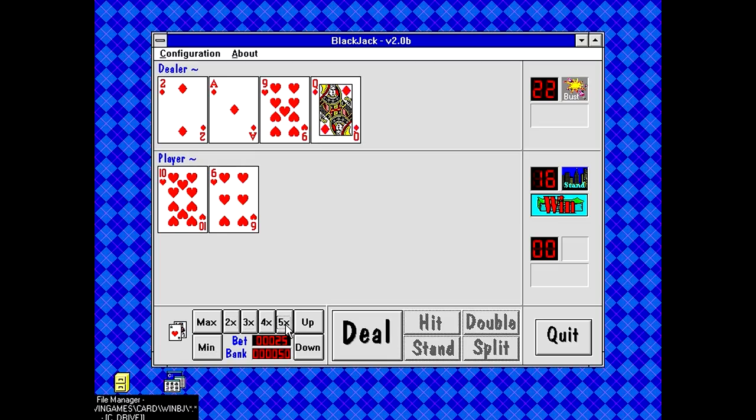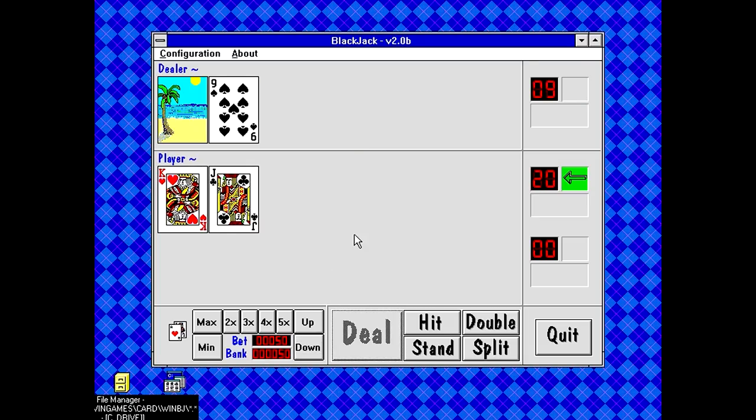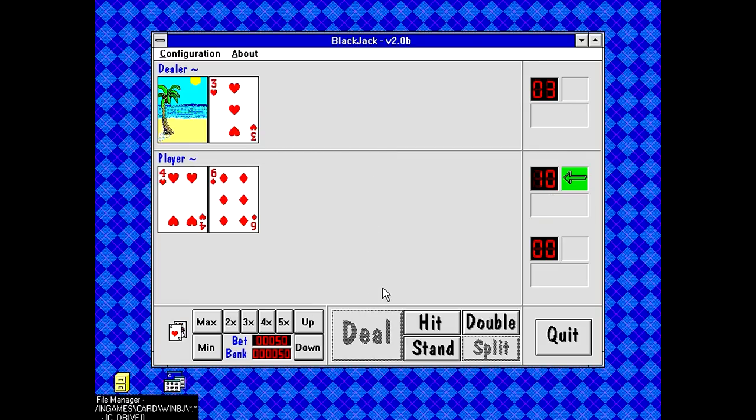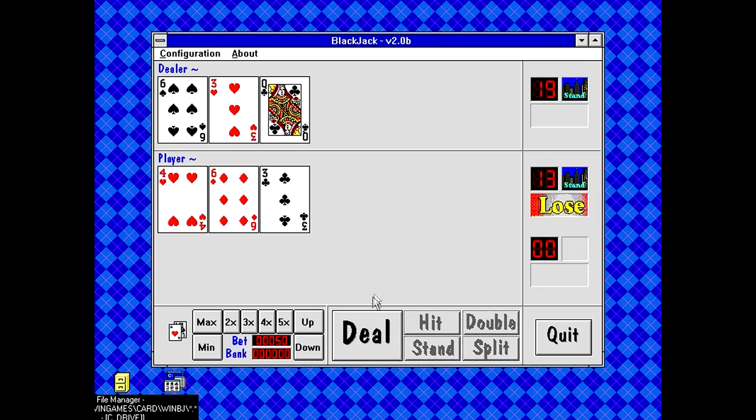That's how it works. I'll bring it back up to 50 since it's tracking the change from a base value - we're up 50. I got 20 and the dealer's showing a 9, that's definitely a stand. What is with these sound effects? The dealer's showing a jack and I've got 13 - that's going to be a hit. I got 13 again, dealers only showing a 3, I think I'm going to stand on that.